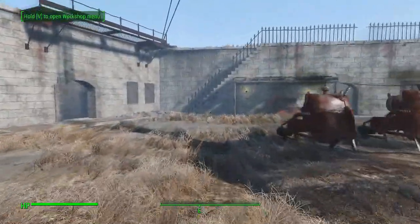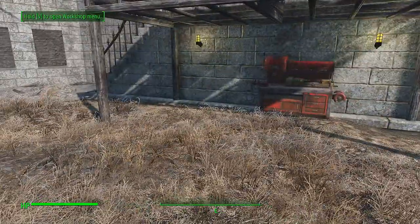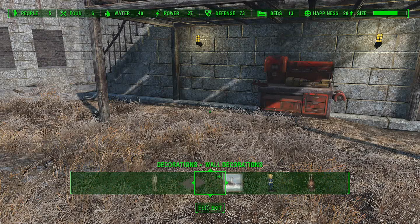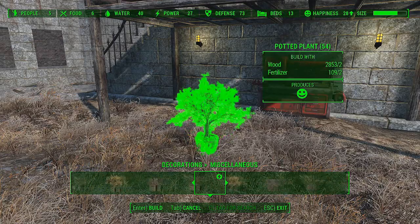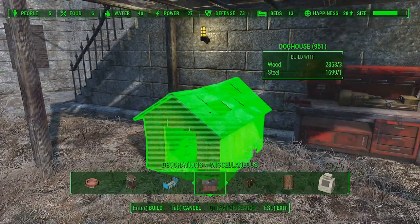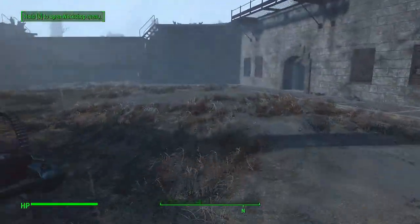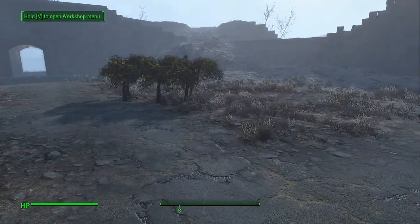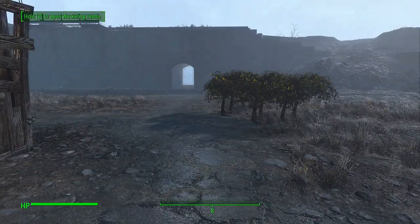So, basically, this is the initial setup. I normally bring one of my Creation Club dogs here — I usually say a boxer or a pit bull. It has to be something that intimidates a bit. So that's it — I showed you when, how, and the initial build-up of the castle. Until next time, bye.